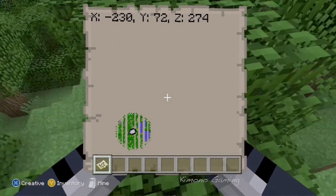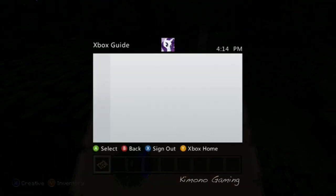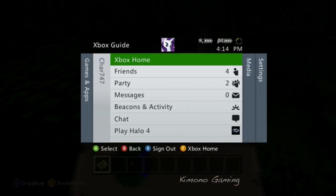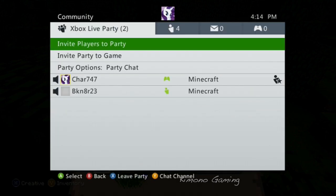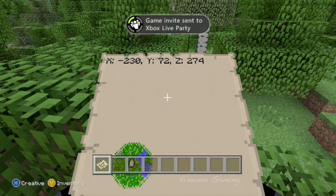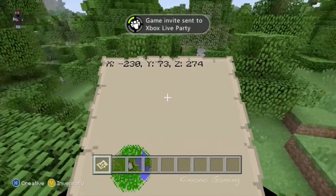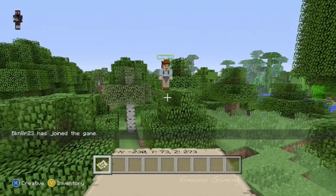Oh, look at that. We got ourselves a little world here. I should probably get you an invite. Let's just run to the center. Or, I suppose, fly, since we can do that. There you are, on a tree.